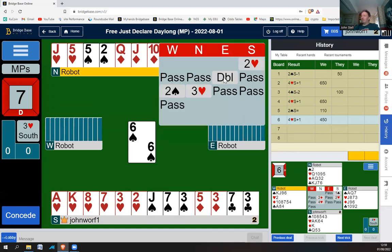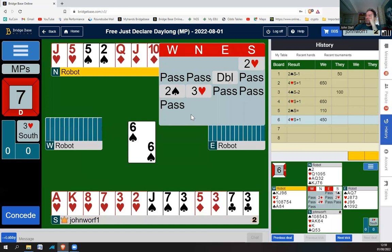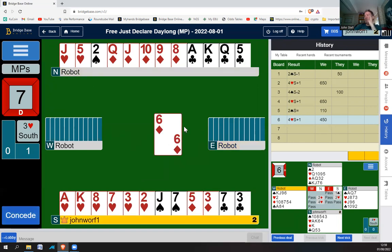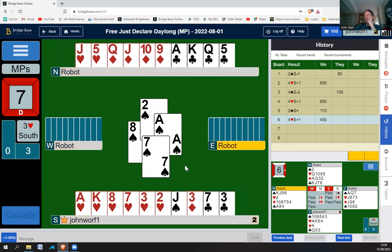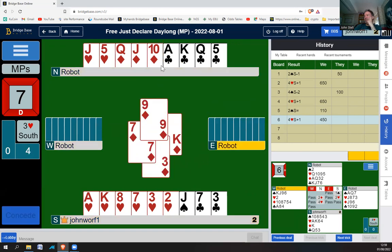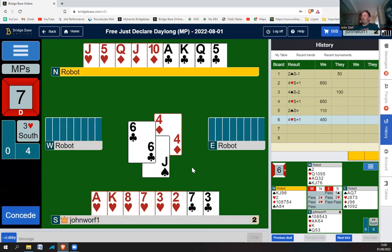We're in three hearts. Two hearts, pass, pass, double, pass, two spades, and then three hearts. Looks like the hearts are going to be a bad break, so I want to play the heart towards the jack because I think West is more likely to hold four hearts to the queen. Having said that, I've only got two spades here. East doubled. There's no point in offense — so I'm just going to throw a spade.